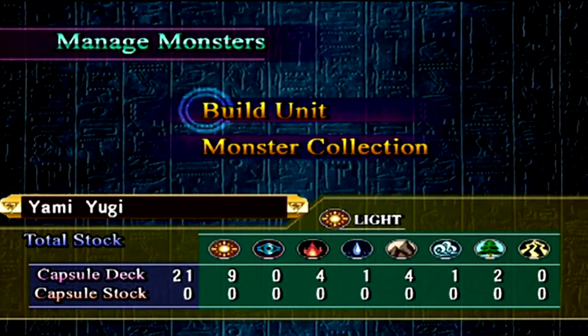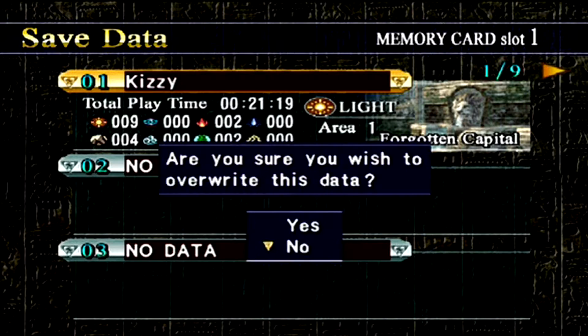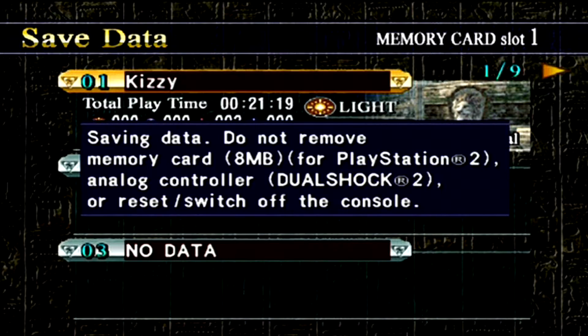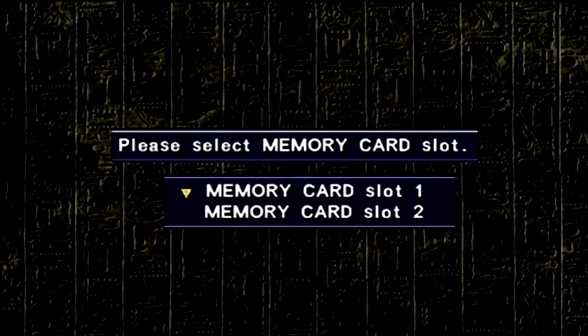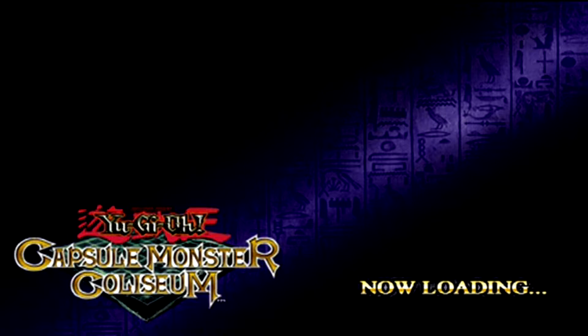I'll save it. Before I did this, I thought I forgot to save, so I had to do the whole bit with Joey again — the whole tutorial thing. I beat him a lot faster though — still had three or four of my capsules on the field. Then I found out I had already saved, which was very annoying. That's why it said 21 minutes instead of 29.